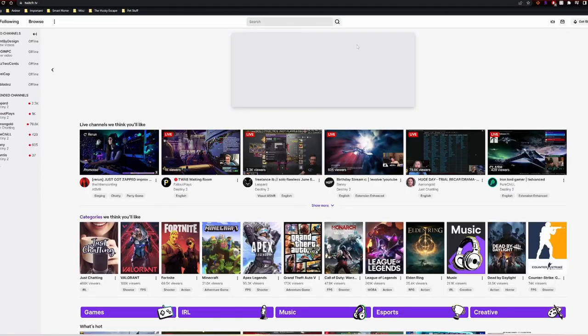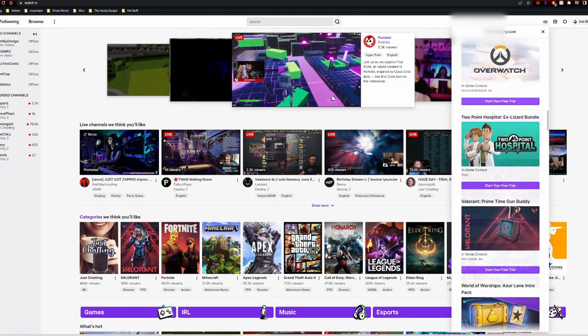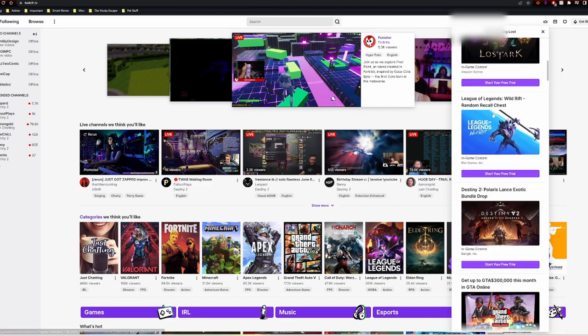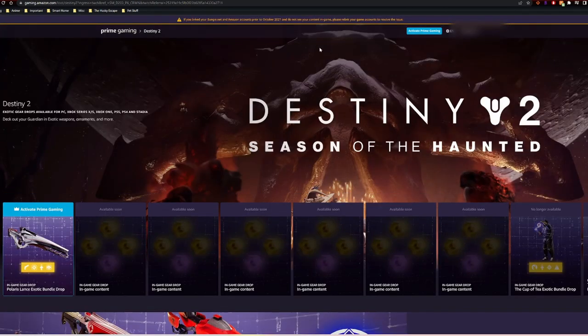Once you have all those, go ahead and go to twitch.tv. You're going to have to link your Amazon Prime account by clicking on the crown here. Scroll down to the Destiny 2 Polaris Lance bundle drop and click on 'Start Your Free Trial.' Then click on 'Activate Prime Gaming' at the top and go through the prompts.